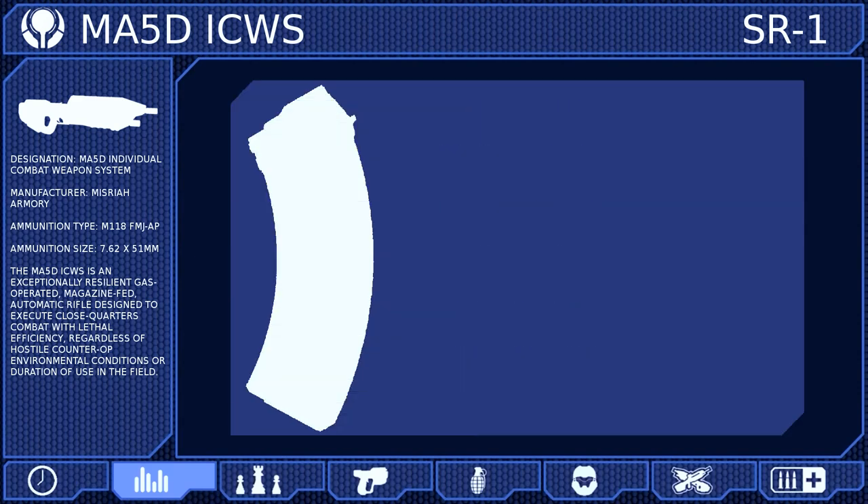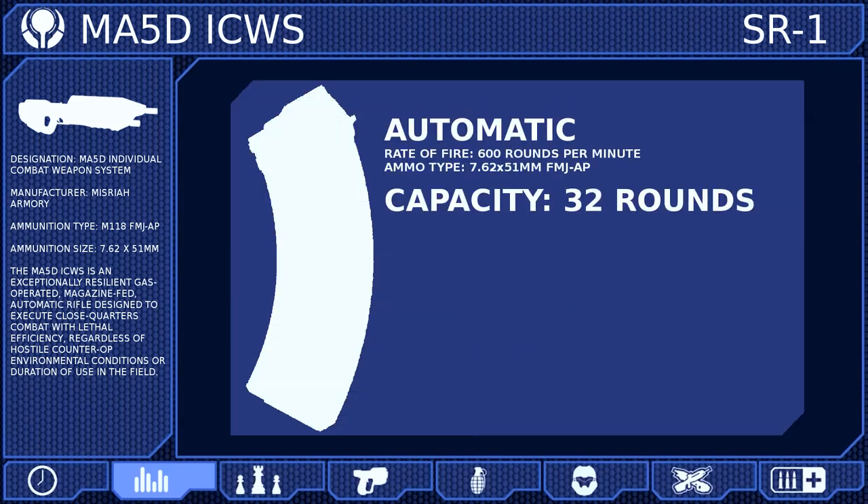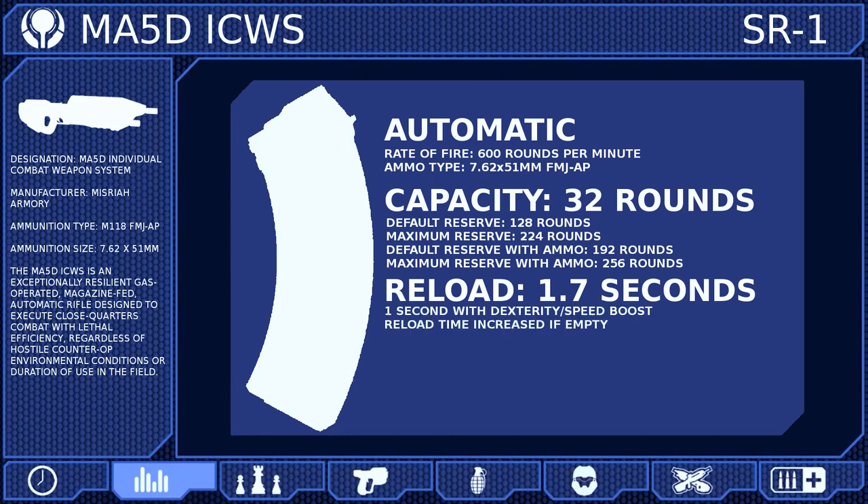The MA-5D fires 7.62x51mm full metal jacket armor-piercing rounds at a rate of 600 rounds per minute. These rounds are fed from a 32-round magazine that can be reloaded in 1.7 seconds, but this reload time is increased slightly if the weapon is empty because a new round needs to be chambered.